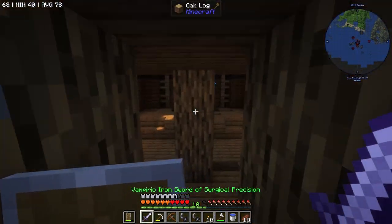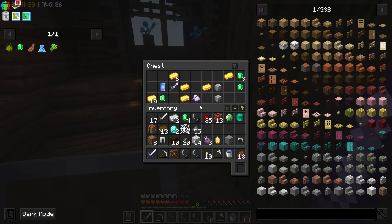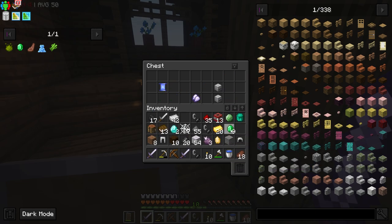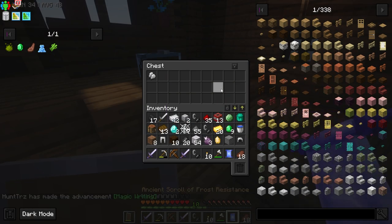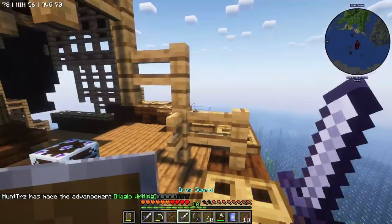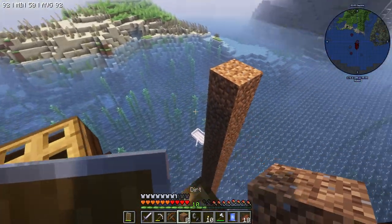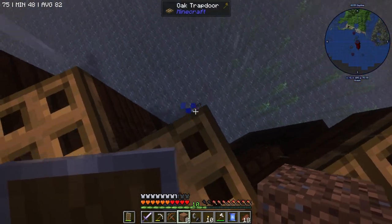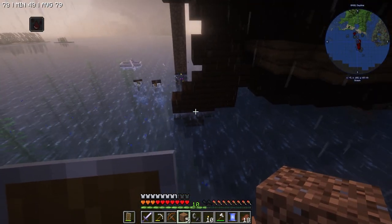There's a chest right here that I almost skipped. Does it have anything? It has some stuff - we got another iron sword, a lot of gold, and iron gloves. These should be better - okay, switch these out. And we got a scroll. I should make a way up to the ship. I'm going to go back down. Now it's raining - that's not good. I'm gonna block that off and now I think they stop spawning.